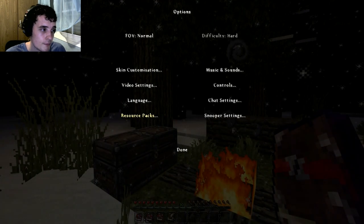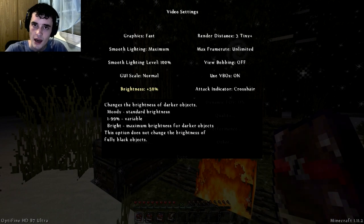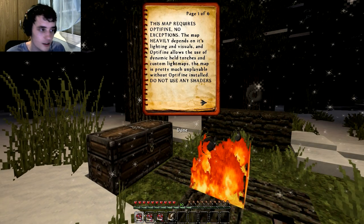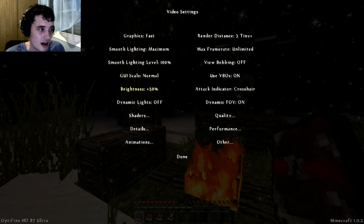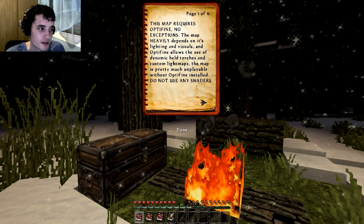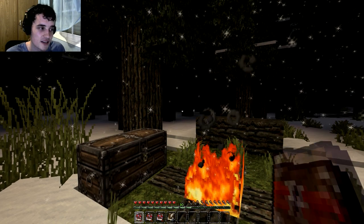Brightness, moody. I'm gonna put it to like 50% just because YouTube already darkens the video, and I'm probably gonna add a bit of brightness in editing so you guys can see what's going on — mainly because nobody likes watching a black screen. Hopefully you can respect that, map maker. Dynamic lights, fast. Dynamic light setting allows torches to emit light; this map requires this feature. Don't use fancy because it can be buggy as hell. Under detail settings, clouds off. Trees smart, fog fancy, fog starts at 0.2.